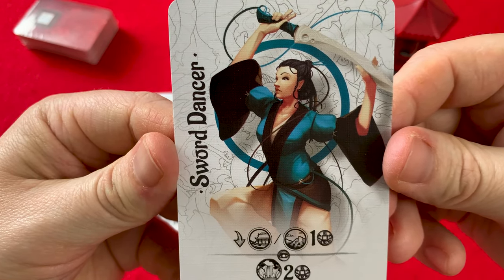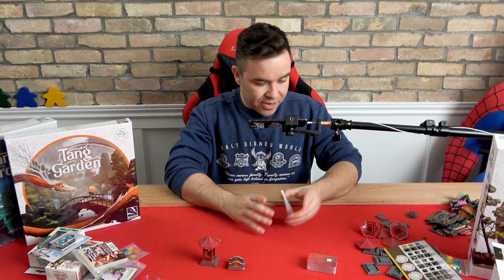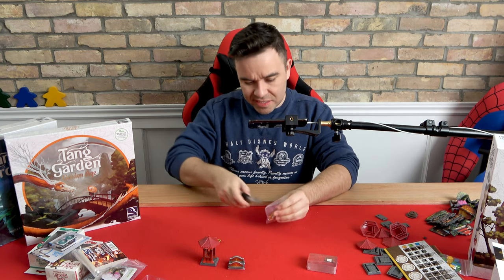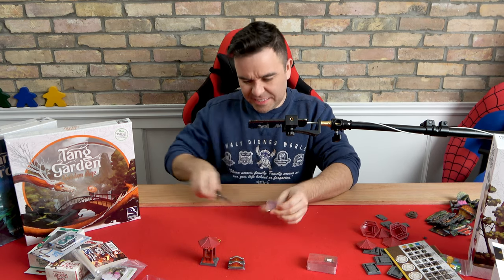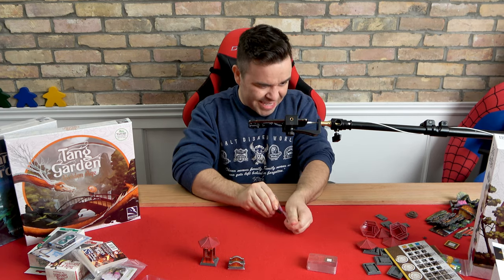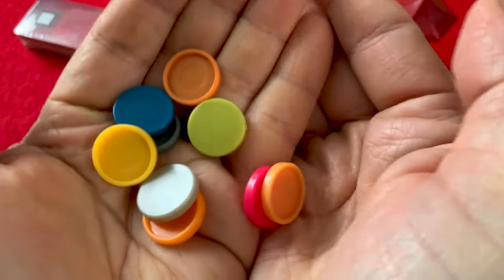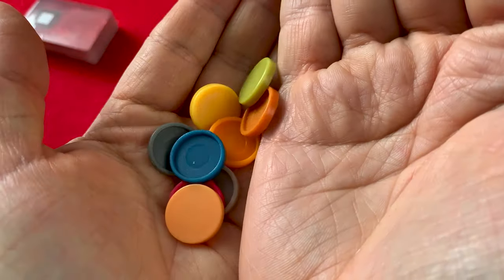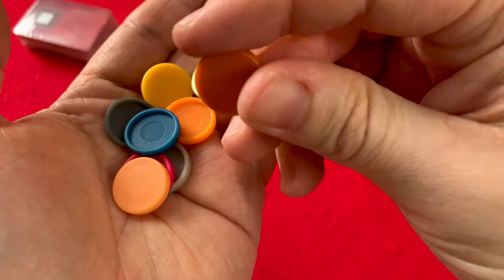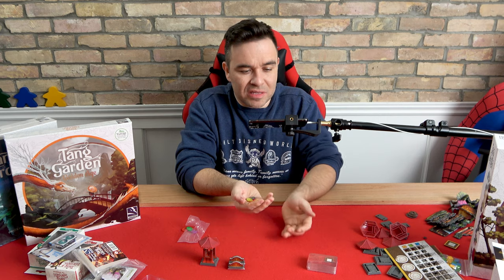Sword dancer. Okay, so those are all the character cards you can choose from. These mini bases are pretty basic but really tiny. You've probably seen these in a lot of other miniature games, but these are teeny tiny and they're full base — usually it's just a ring. So those snap on to the bottom of your minis.